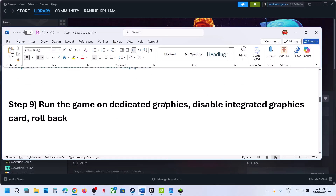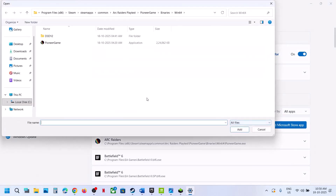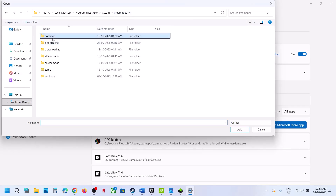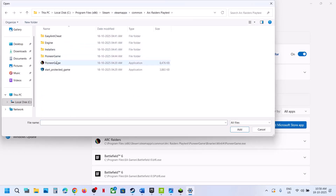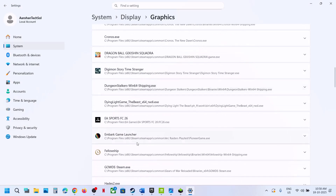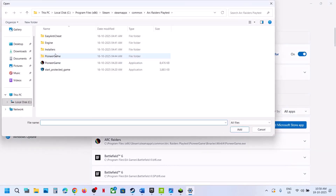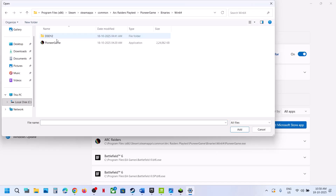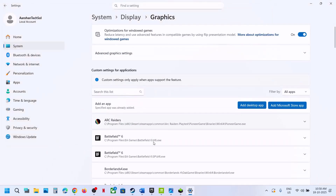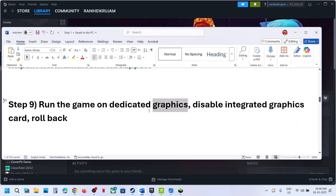Still not working — the next step is to run the game on the dedicated graphics card. Type in 'graphics settings' in the Windows search box, click on graphics settings, click add desktop app, go to the game installation folder, select the Pioneer game exe file, and click add. Once added, click on the game, select high performance. Add the main exe file as well, select it, click add, then select high performance and you will see your graphics card. Launch the game.